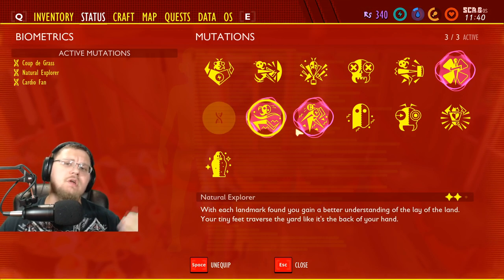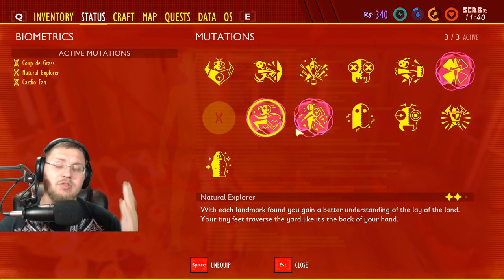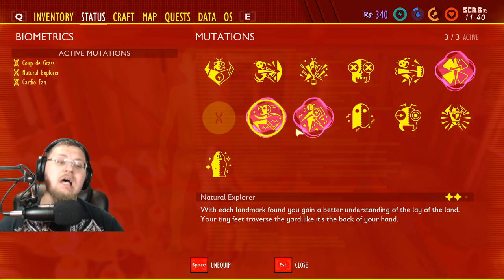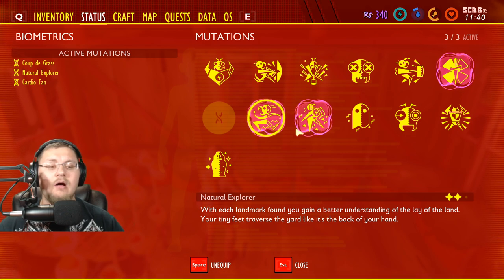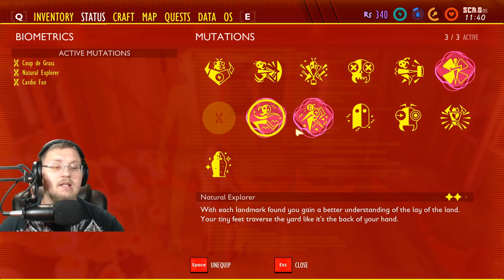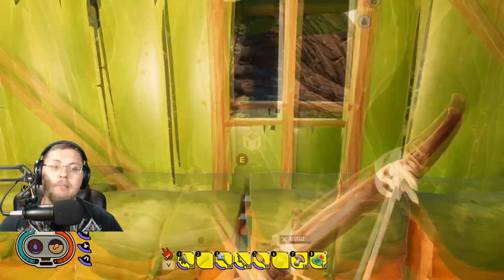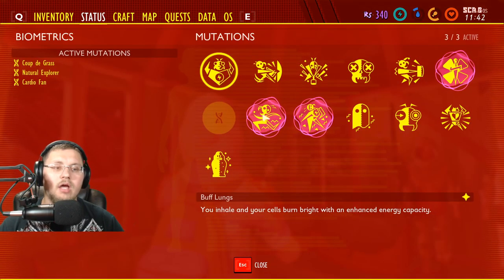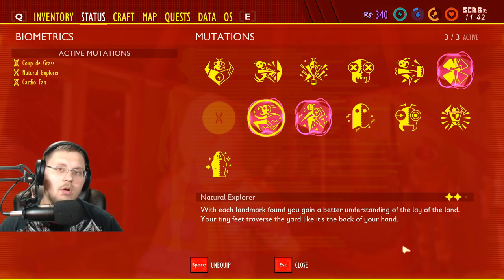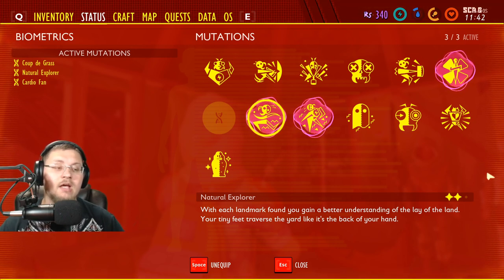Next perk is 'Natural Explorer' — one of the easiest perks to get, just run around and explore. Even though I've already found everything, as I run past landmarks it keeps unlocking further. With each landmark found you gain a better understanding of the lay of the land; your tiny feet traverse the yard like it's the back of your hand. It allows you to move quicker, see things further on the map, and goes all the way to level three.